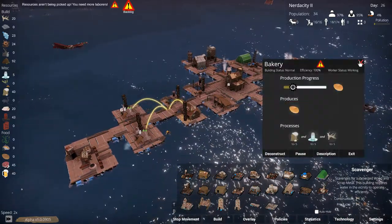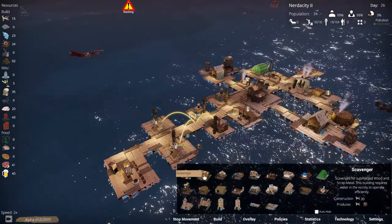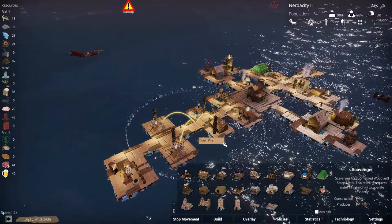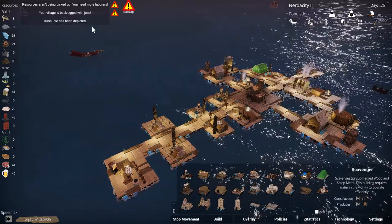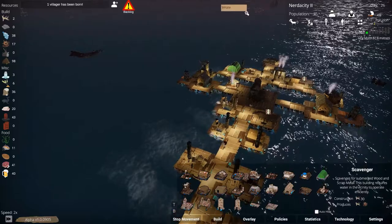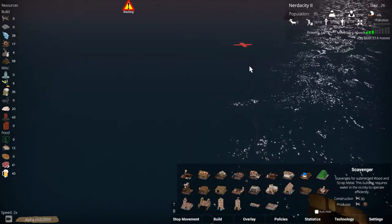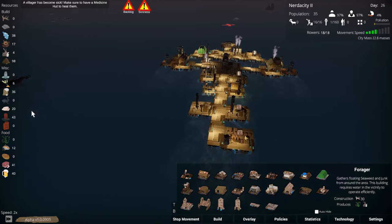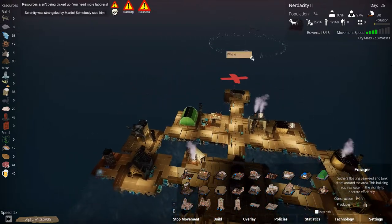We have a ton of bread stacked up here — look at those crates! That's fantastic. A lot of hauling is going on right now, which is also very good. All right, the trash pile has been depleted; let's head over this way. Actually we need to stop right here — it is a live whale! Fantastic! So that'll give us some more meat and some more blubber, and we will start harvesting that now.